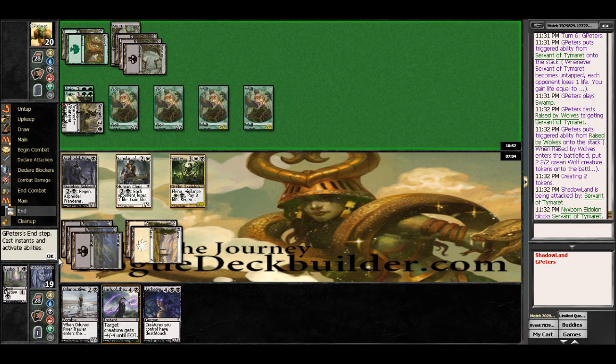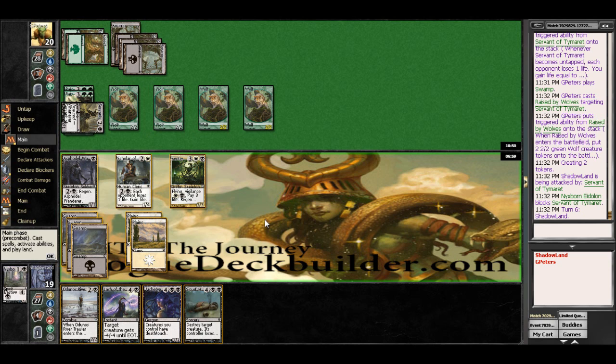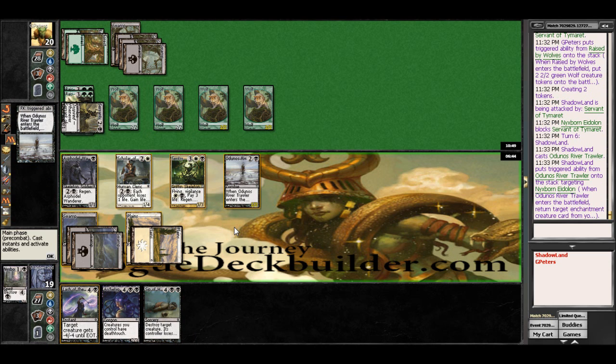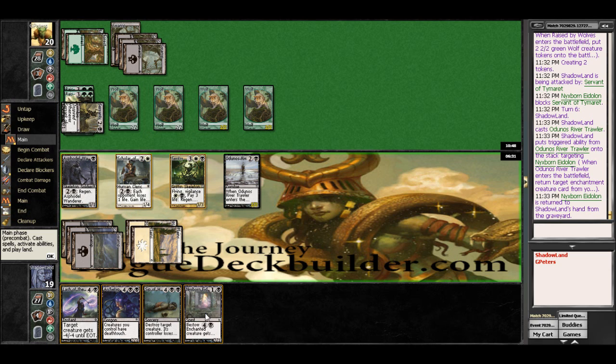So I guess we just River Trawler here and wait until we have the mana to cast something. And we do get the Nyxborn back — maybe we just cast it, I think we do. We just need a blocker for the Servant right now. And we can't get in here with the Sentry for 3 because we do have the Flying and it has Vigilance, so that's going to help us out a little bit here.